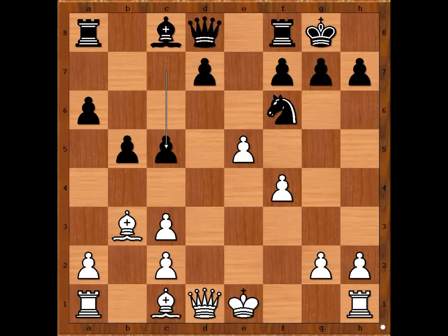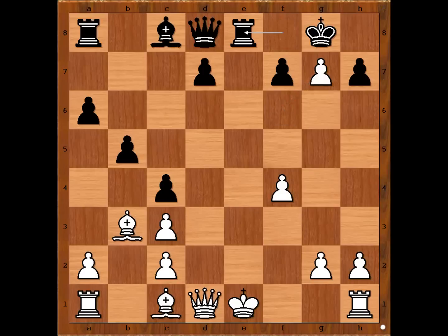White to move. What is the best move for white in this position? What would you do? If pawn takes knight, then c4, trapping the bishop. f takes on g7, rook to e8 check, king to f1, bye-bye castling. Bishop to b7, black is doing well.